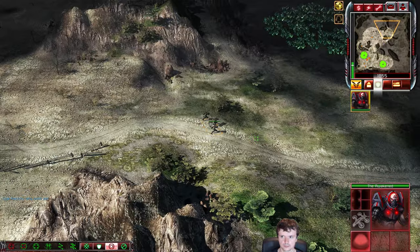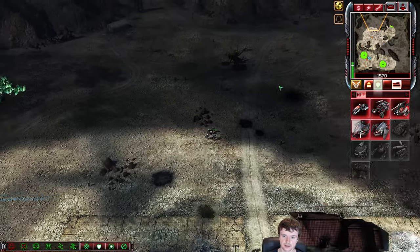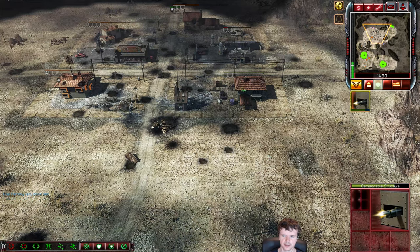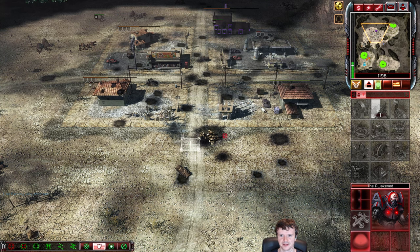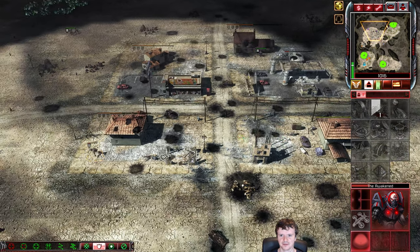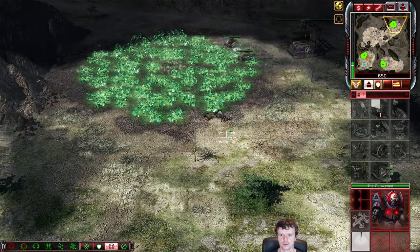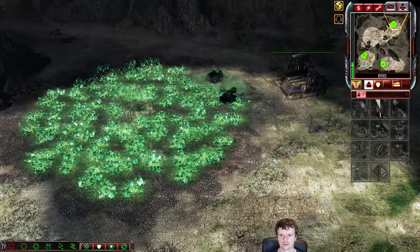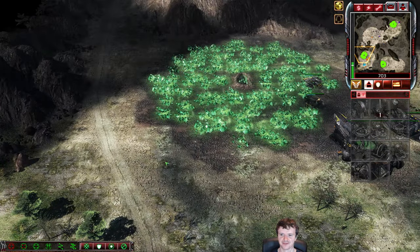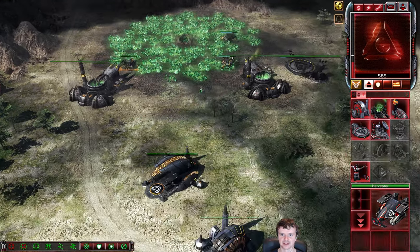You could make a couple of them and send them to your opponent's base in the beginning to just delay his harvesting. You can EMP the harvesters, EMP the refinery when the harvester's docking. But make sure you EMP at the back of the refinery so you don't target the harvester inside it, because then the harvester will continue harvesting. Whereas if you target the refinery, the harvester would be forced to exit and would have to go back in to dock again.